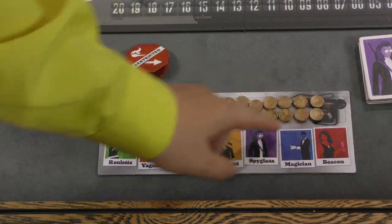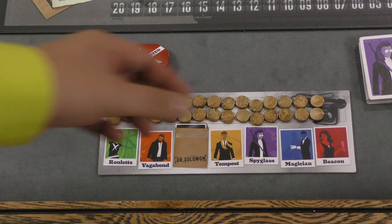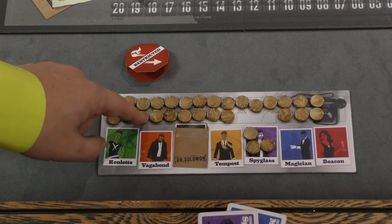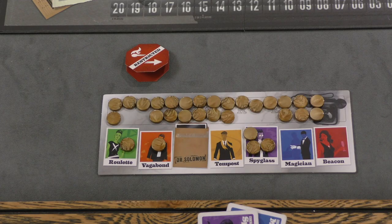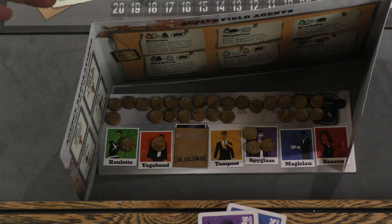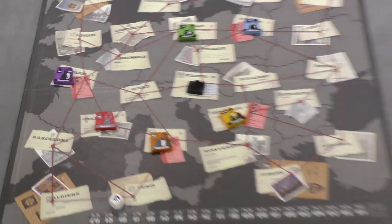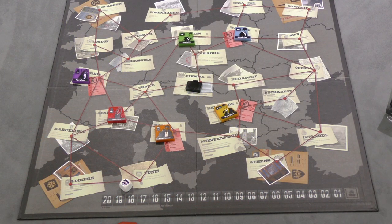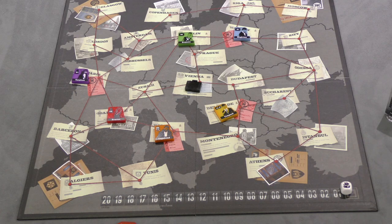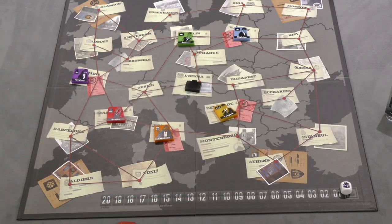Each player gets 30 gold coins placed on a board in front of them. This board has various agents — there are six different agents in the game. Players randomly draw one, which is kept secret, and put three coins on that agent, then pick two other agents and put a coin on each of them. All of this is done behind a shield that stays up over the course of the game. You're trying to get the suitcase back to your headquarters. If the evil Dr. Solomon gets the suitcase after a certain number of turns, then whoever gave Dr. Solomon the most coins wins. Those are the two ways to win.